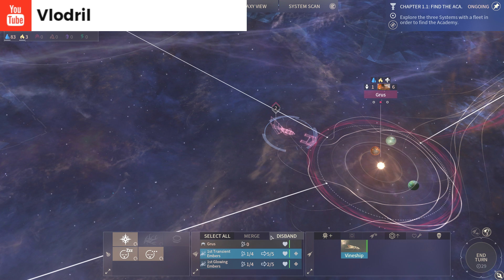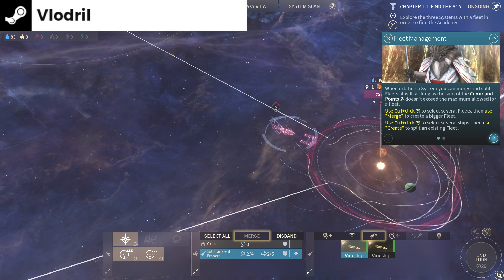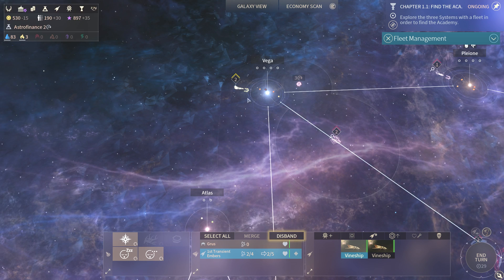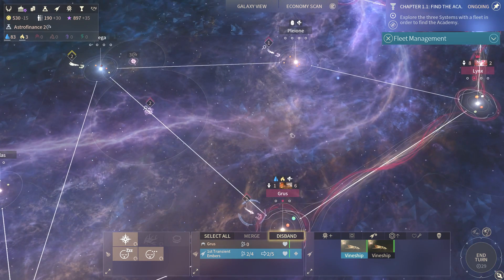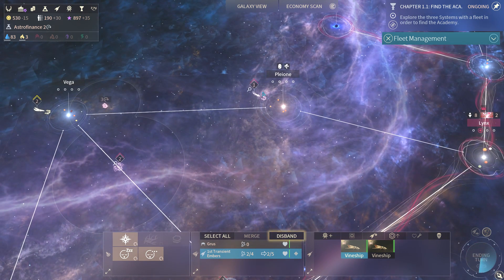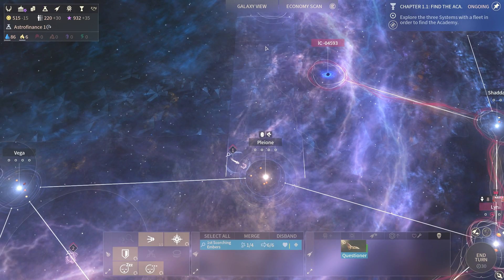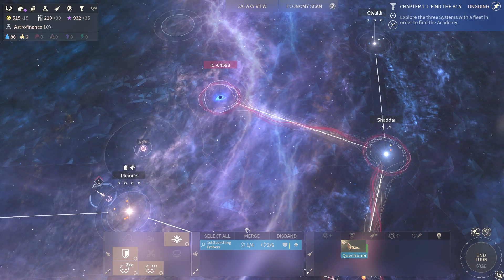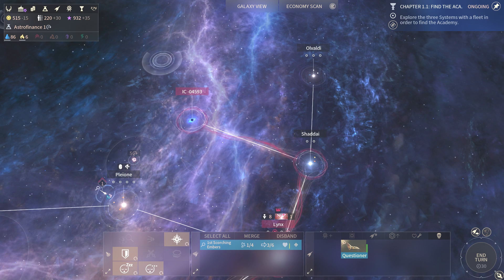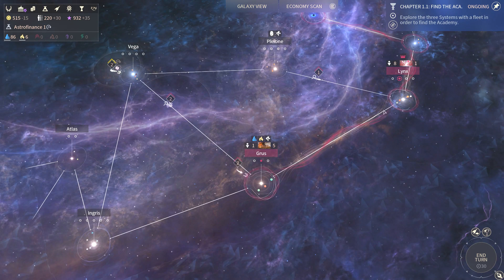All right you guys, let's make a fleet. They are still there so hopefully we can attack them and actually kill them. I'm not sure how good they are but we have a hero with us so it should be doable even with no ships. What the hell are you doing over there? That's a probe that way. Let's move that way.